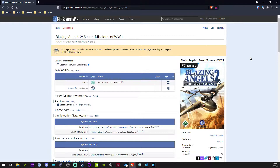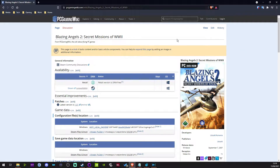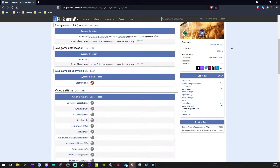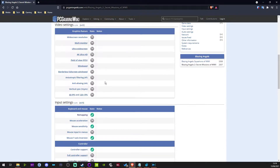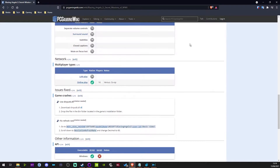When you start running the game, that's where you may come into the first issue: it looks like it's going to go, but it doesn't and it crashes. You try it again and it crashes. So what you need to do is go to the PC Gaming Wiki page of Blazing Angels 2: Secret Missions of World War 2 and scroll down. There's absolutely nothing here of any use. Anyway, the game crashes — it's the DLL file again.